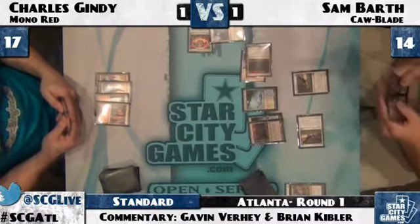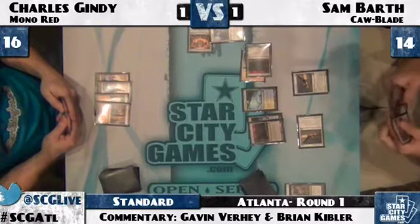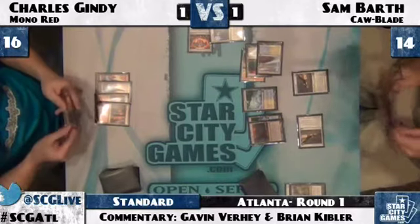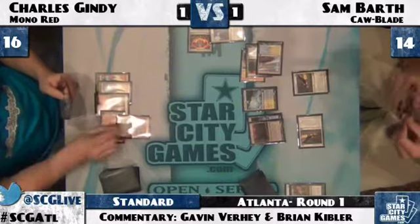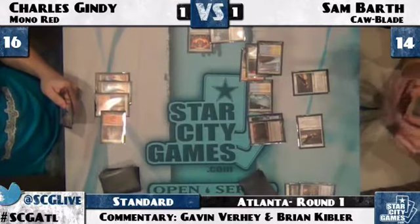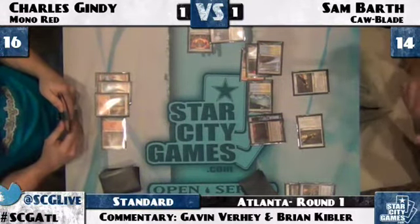Down comes another Hawk for Sam Barth. Sam plays a Coast tapped and once again leaves Flash Freeze mana up. It looks like Charles has another mountain — not so exciting. There's a Grim Lavamancer — maybe that will draw out the Flash Freeze. Oh, he gets Misstepped — that's ugly. Didn't even have to pay life for it. And he still has Flash Freeze mana up.